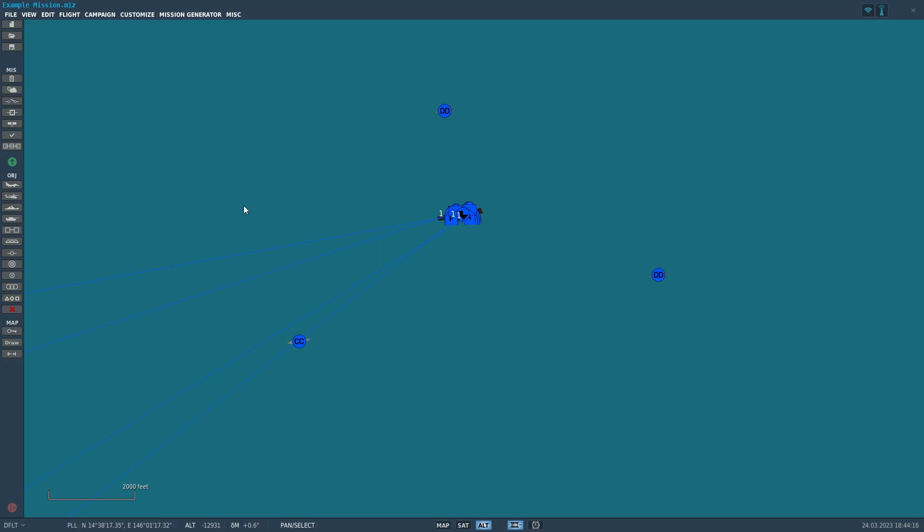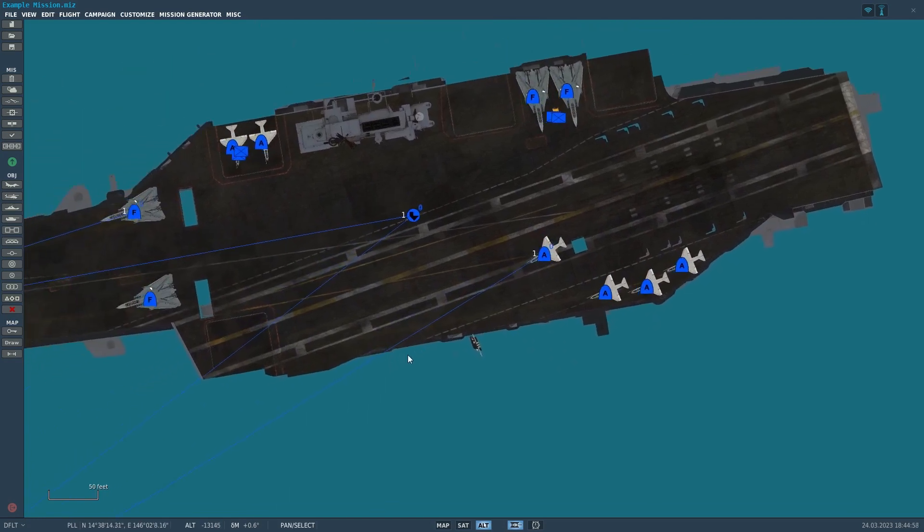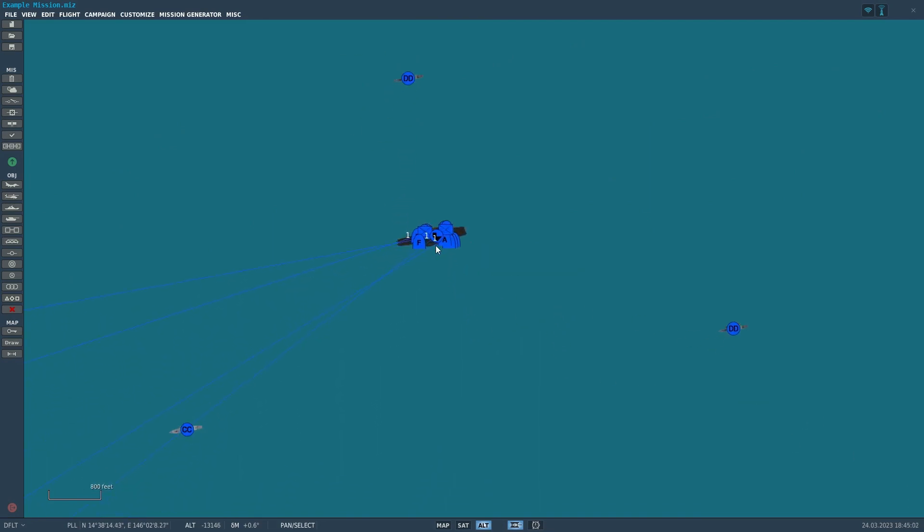Hello everyone, this is Locko S, and tonight's video we're going to be covering mission editing with the carrier and naval units. A big part of DCS is aviation, and in aviation we have access to naval aviation units like the F-18 Hornet, the Tomcat. Soon we're going to be getting units like the A-1 Skyraider, hopefully the A-7 Corsair II, and eventually the A-6. We even have a free mod, the A-4 Skyhawk, which is also carrier-based.